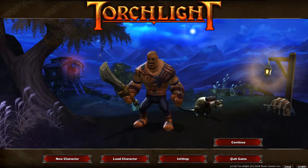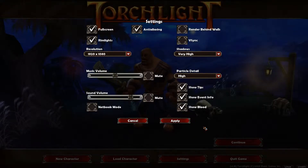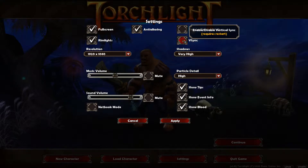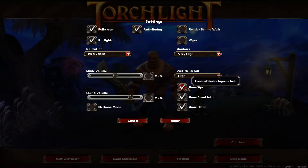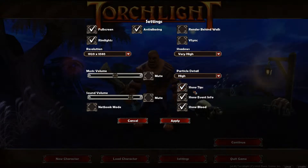I am going to be using console cheats in this game — I finished it before, so I'm going to be pushing it. Under settings, you'll see that I have full screen enabled, rim lights, 1920x1080p full screen, anti-aliasing on, VSync disabled, shadows very high, particles high — everything I can max out, I try to max out. I have show blood on as well.